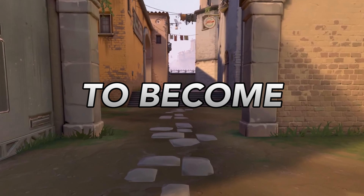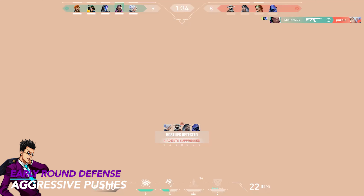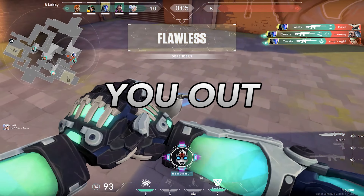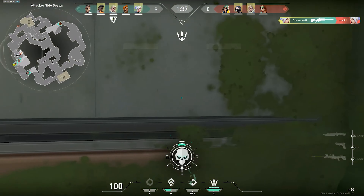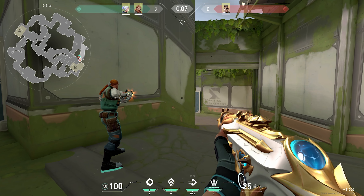If the attackers are using a lot of utility in certain spots, ask your teammates to help — for example, you can double up in hookah with shotguns to stop the attackers from rushing in, or have instant smokes to pause the attackers' momentum. At the same time, you need to position yourself according to the enemy team's ultimates. For example, on Fracture if you are facing a Breach or Brimstone who have their ults, you do not want to stand on top or bottom of A site because they will just use those ultimates there. Instead, play A main, sand, or dish to dodge those ults.